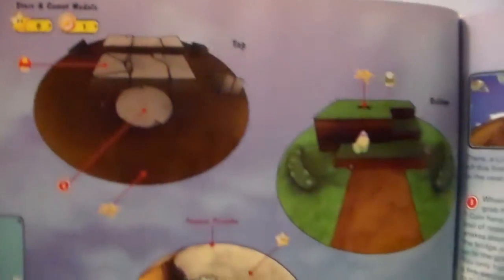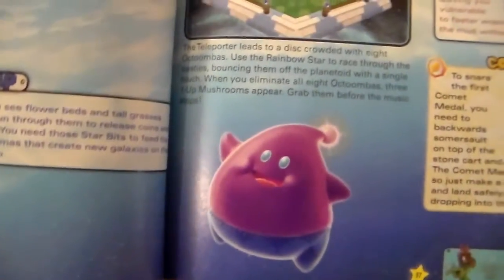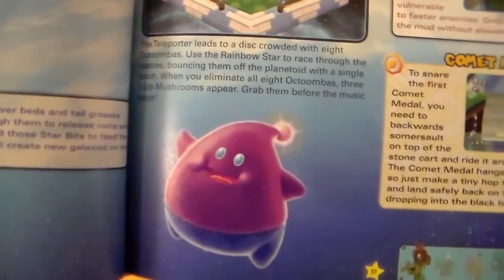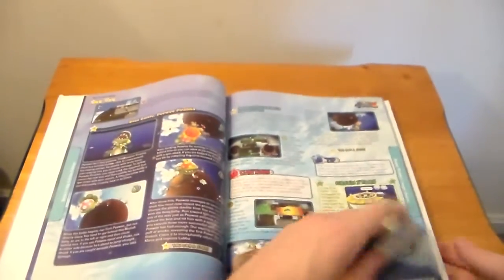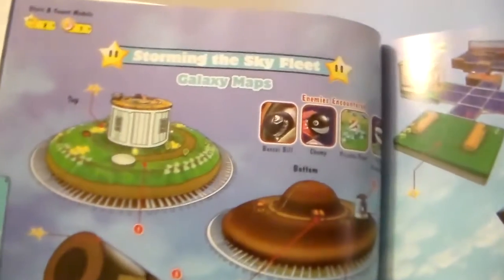This is probably going to be a fairly long video because you're going to see a ton of different art - I'm just going to show you everything. Here's Lubba, the overweight Sluma - Luma, I forgot what they were called for a second. Any pages that don't have anything interesting to show I'm going to probably just skip right past.